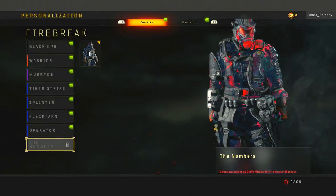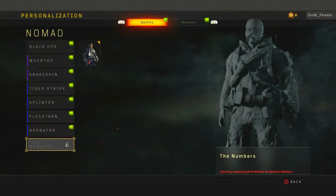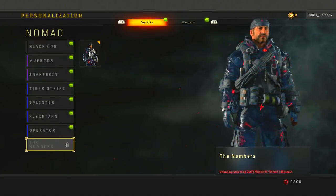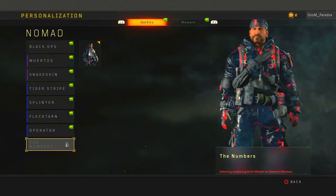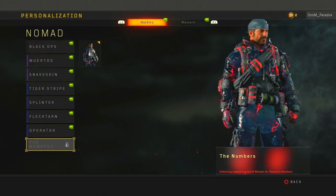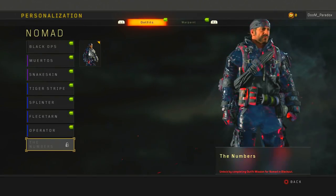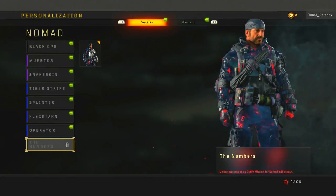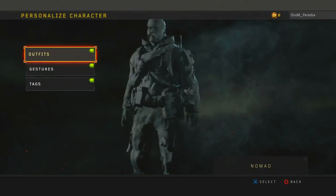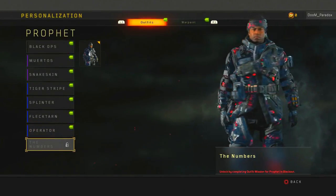Next is Nomad — that one's pretty cool as well, it has a bandana on his head that does the glowing effect too. I like these skins. Hopefully they bring more skins like this maybe for zombies — if they did something like a greenish color like this, that'd be pretty cool. As you can see, this is what Nomad looks like.